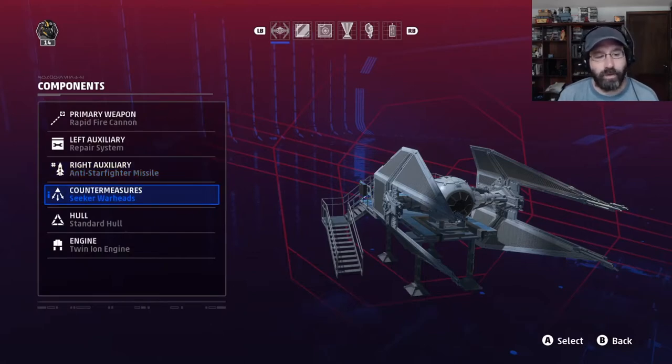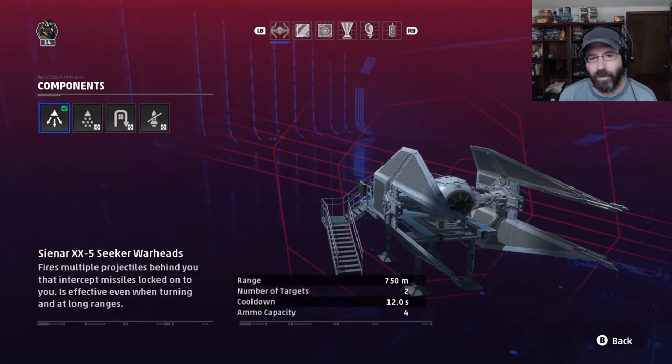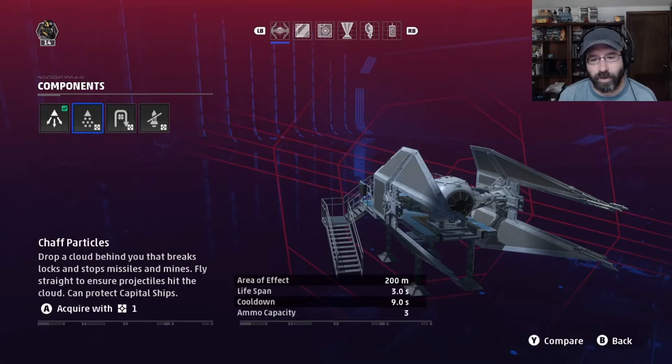For countermeasures, you have your Seeker Warheads, but there are some other options. There are the chaff particles — 200 meter range, area of effect. Lifespan is only three seconds before they dissipate. Nine second cooldown, only three ammo. These are not that great. The missile has to be coming from directly behind you for this to really help. If it's coming from the side, top, below, or in front of you, these chaff particles do nothing.